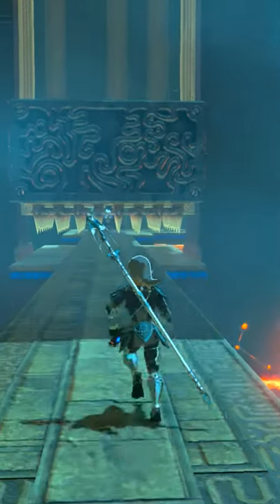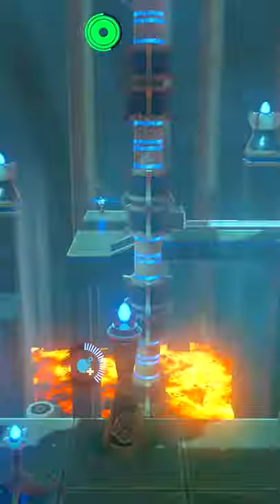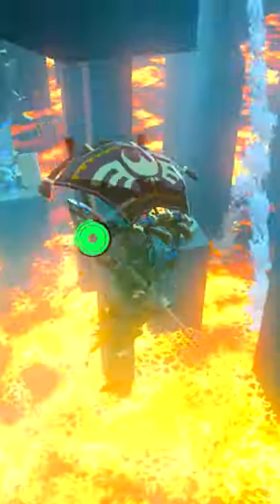When you enter the shrine, you are immediately met with a metal block with spikes that you're supposed to move with magnesis. Instead, I set up a bowlift smuggle to fly across to the other side. From here, I tried to windbomb to the exit, but I overshot it.